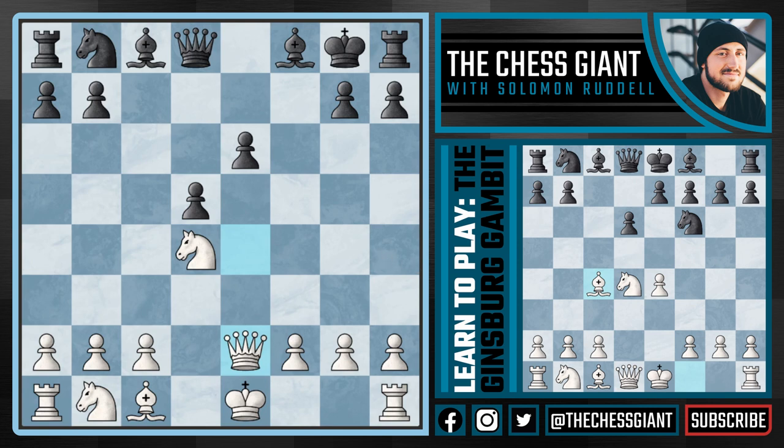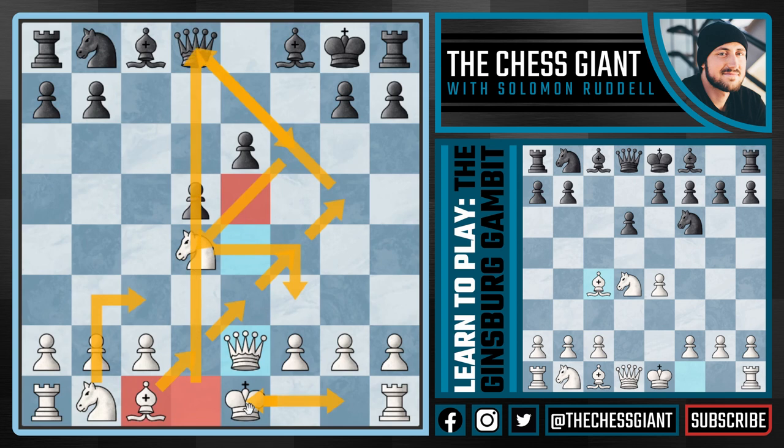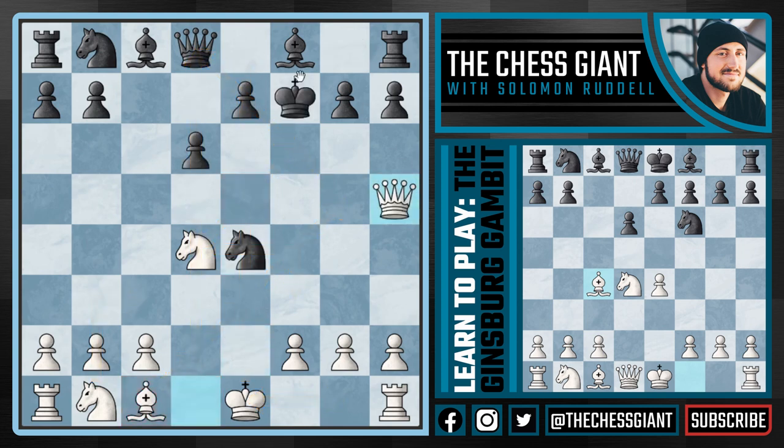If you plug this into a computer it'll come out around even, but I think this is a very difficult position to play as black. White's game plan is simple: develop naturally with Nc3, if our knight on d4 gets attacked play Nf3, and put our dark-squared bishop on d2, e3, f4, or g5. We can castle kingside, put rooks on e1 and d1, and have a very nice middlegame — targeting those two weak centralized pawns.